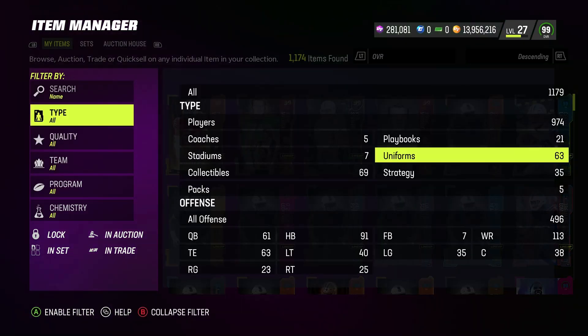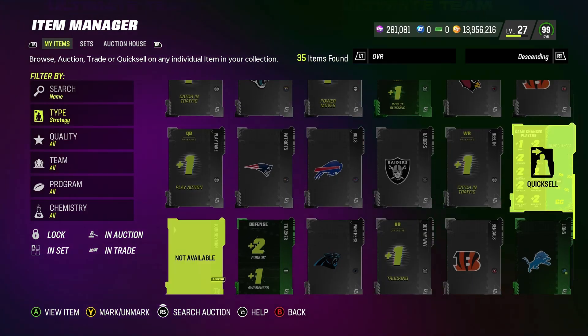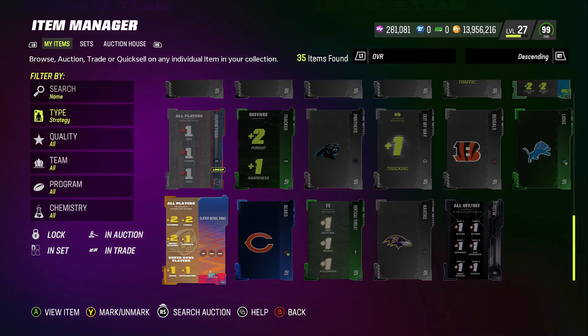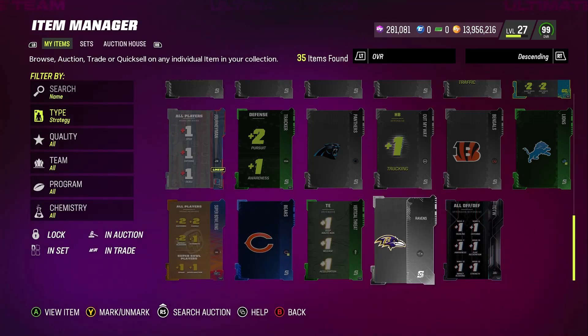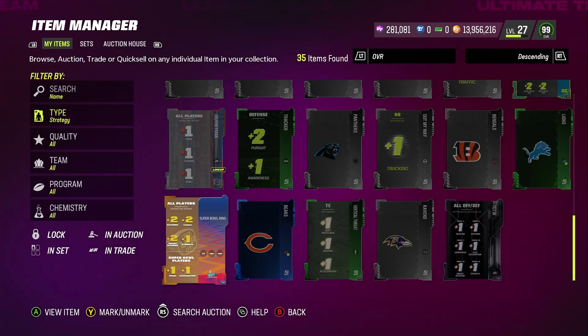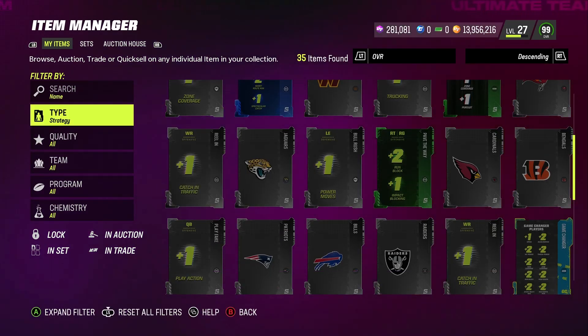The first thing I want to show in my item binder is the item that quick sells for 110k — it's a strategy item I didn't even know quick sold for that much. I was clicking through and saw one quick sell for 4k, then checked another one — the Super Bowl ring. Anybody who completed that set and has a Super Bowl ring: it quick sells for 110k coins. I didn't know until I was just experimenting. I'm going to hold onto mine for now since it applies to all my players, but if you don't care, go ahead and quick sell it.